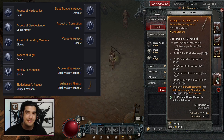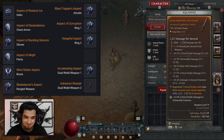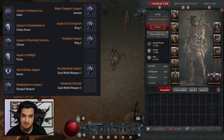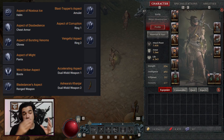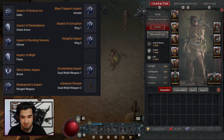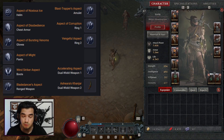Another important aspect is the Blast Trapper aspect, which gives up to a 75% chance to make enemies vulnerable when you deal direct damage to enemies affected by your trap skills. So to reiterate, your main aspects are: Blade Dancer, Aspect of Bursting Venoms as your late-game aspect, and Ashara Kanyar as your sacred unique item — these are the core pieces that make this build absolutely powerful.